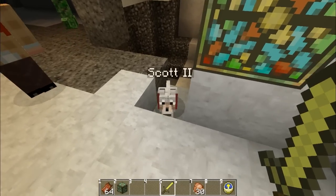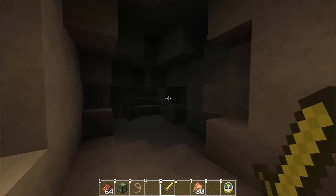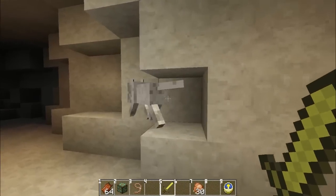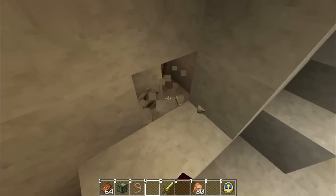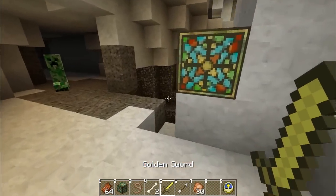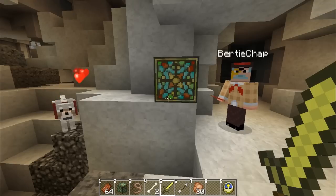It does indeed seem that dogs have taken a bit of an intelligence nerf — they won't teleport to you. But look inside this room: can you guess where that skeleton is? Let's see if he does it again, if it wasn't just a fluke. Find the skeleton, Scott. There he goes, yes indeed, he knows where to go. So the trick is: if you go to a mine where there are caves, the dog will automatically home in on the skeletons and show you any hidden caves as a result. Very clever.